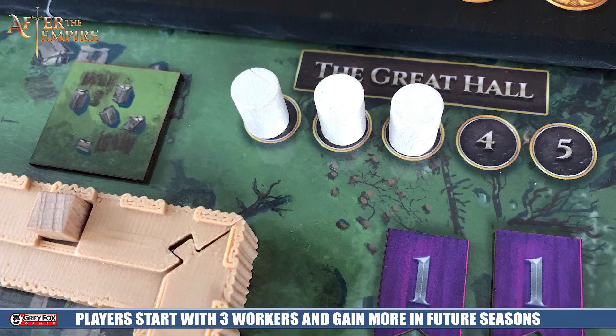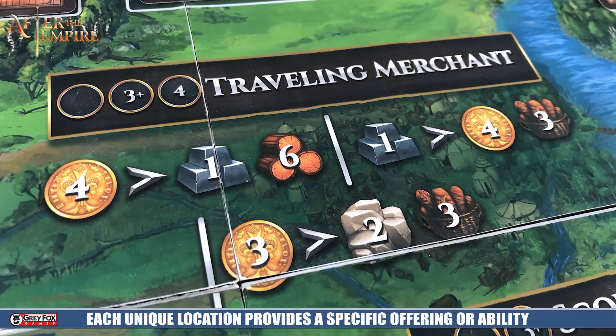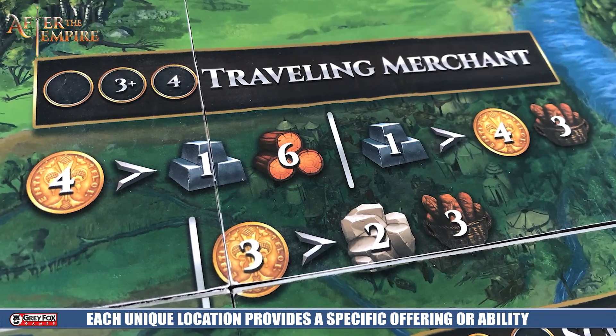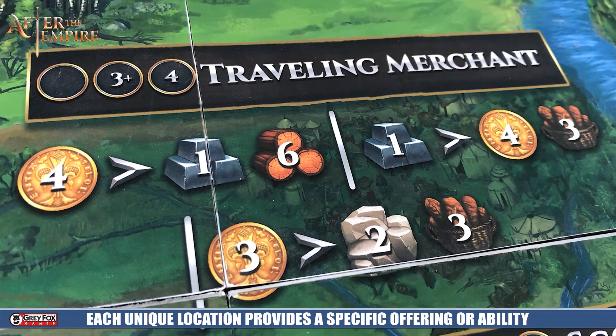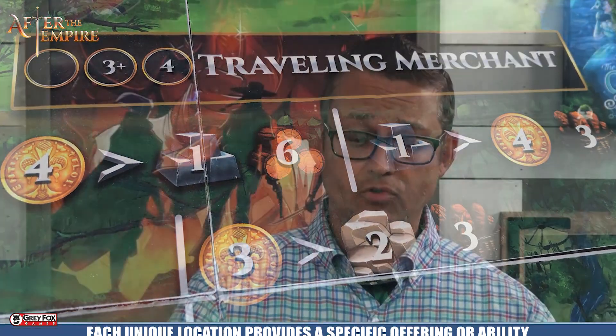You simply take your worker and go to one of these different locations on the board. A majority of these locations are going to give you the resources that you need — such as wood in order to rebuild your wooden walls, stone to help you build your stone walls, and then a variety of other things like mines and areas where you can hire new soldiers or mercenaries, places where you can buy new building cards, and places that you can buy new refugees.